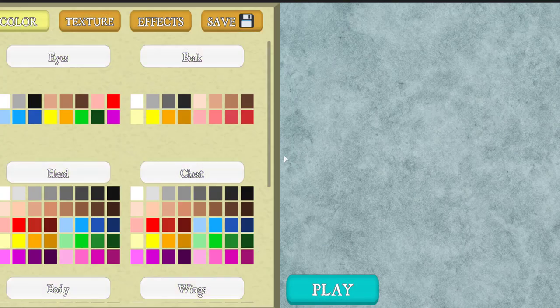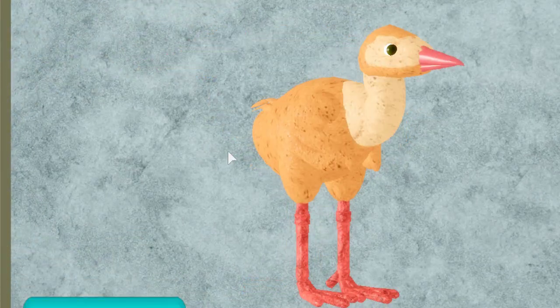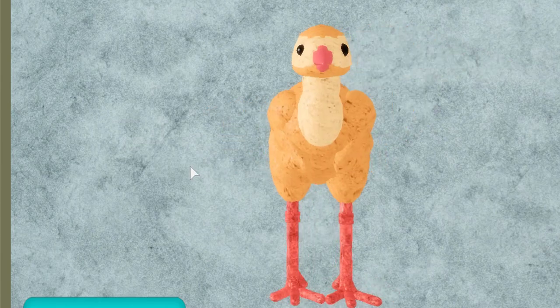Let's try out a chick. It's actually kind of cute. It has a little bit of the mold from the eagle, I can kind of tell, but I think it's really cute.